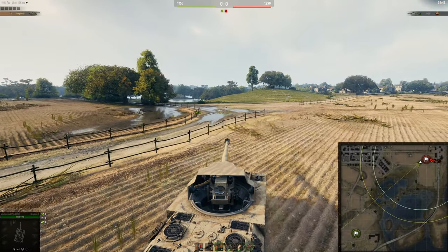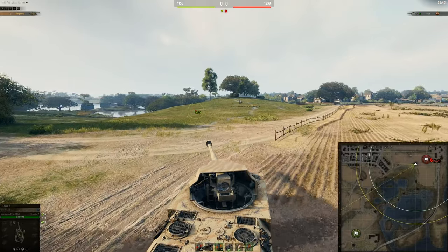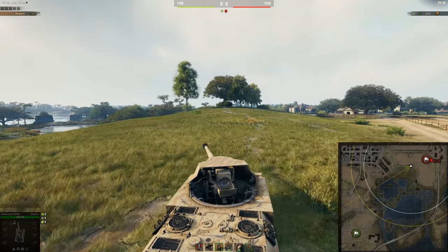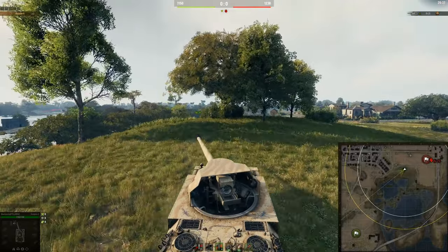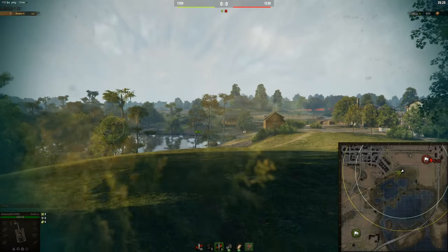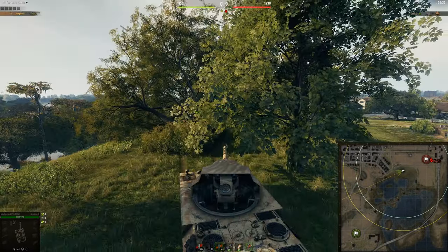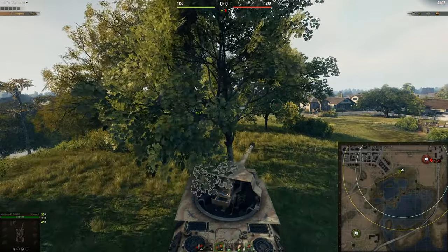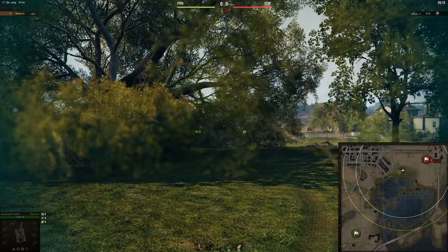From this side of the map, the first spot I'm going to show you is this spot over here. You do exactly the same thing — knock over this tree. Always knock over the trees. A lot of people don't knock over trees. Yes, it will give your position away, but it gives you so much more camo — it's honestly incredible. If you can knock down a tree, your camo rating will go up because it then counts as a piece of concealment that's been knocked down. So knock all of these trees down and hide behind them.